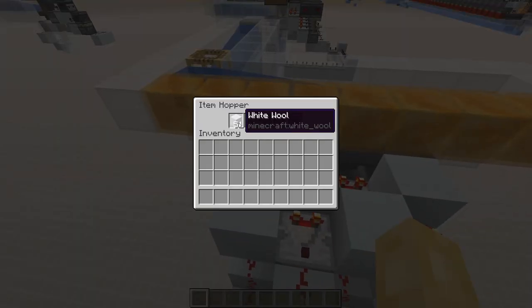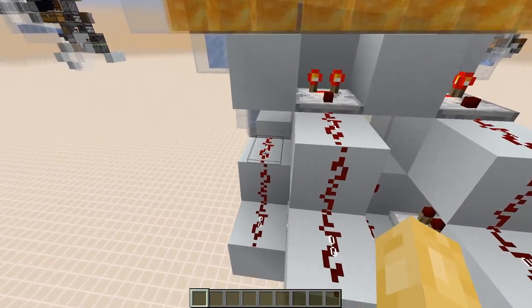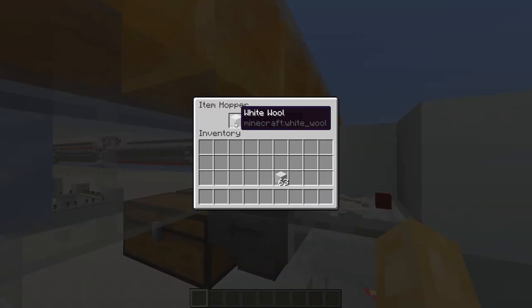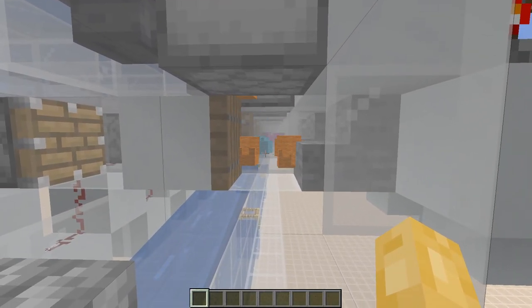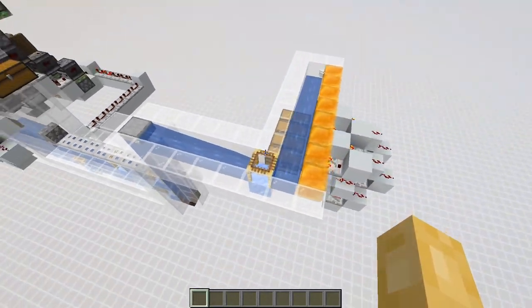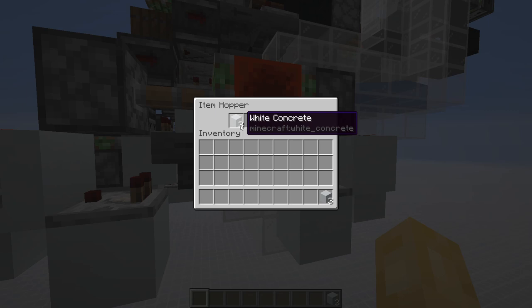They'll then be collected by the respective item filters. This is a variant of an item sorter optimised for entity item stacking. The slices are staggered such that there is no interference between the signal strength of the redstone lines. This allows our item filter to suck up to 63 items in a single go, meaning we can spend more time stacking up items into a single item entity — resulting in fewer item entities in the world and therefore less lag. If you want to use a normal item filter, all you need to do is change the amount of items in this hopper clock to 10 for the 64-stackables and 2 for the 16-stackables.